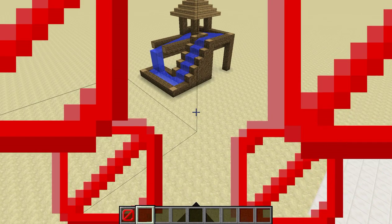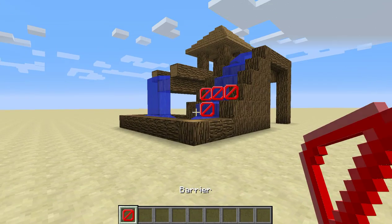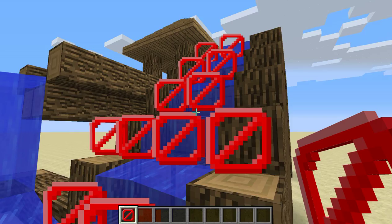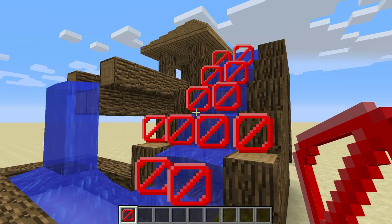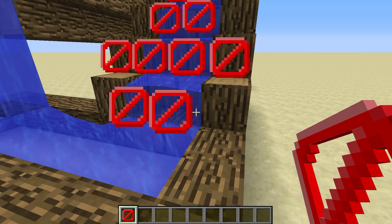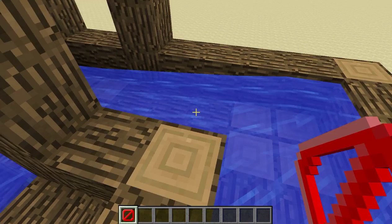If you guys haven't guessed it already, this is done with barriers. So as you guys can see, when I hold the barrier, all these barriers pop up, and you can see that it's just water being held by the barriers.